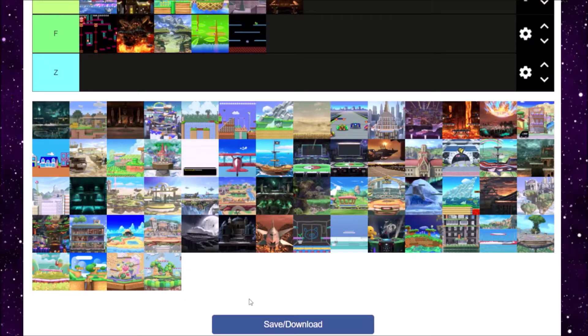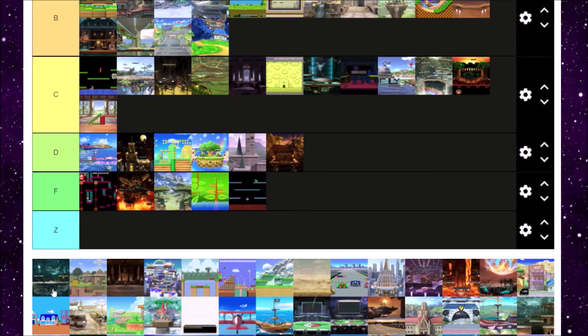Midgar is next. Midgar used to suck because it only had two songs, but now it has 11, so it's better. I've always liked the aesthetic of Midgar — it's just Final Fantasy 7 and it is a really detailed level in the background. Honestly, this stage was Final Fantasy 7 Remake before Final Fantasy 7 Remake. A tier for me for Midgar — I also like the hazards on this one.